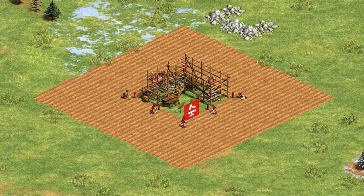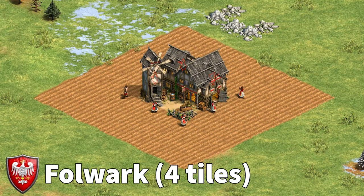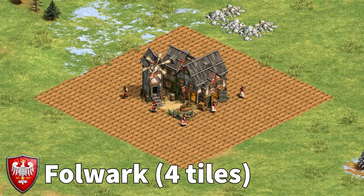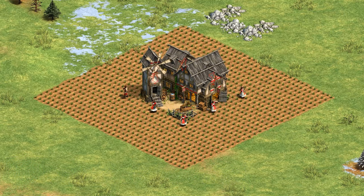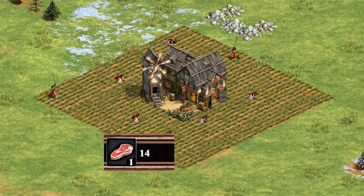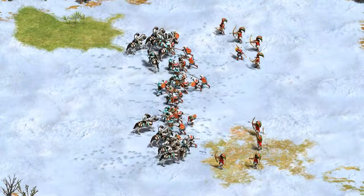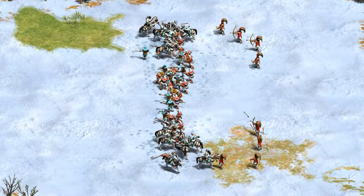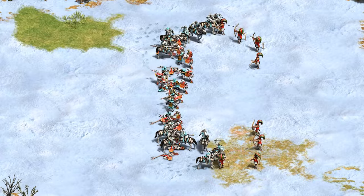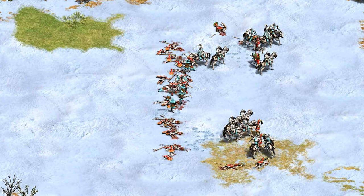When a player seeds or reseeds a farm entirely within the area of effect of a Polish Folwark, the player automatically collects 8% of the food that farm has. So if you plant a fresh, fertile 175-food farm inside the Folwark's area of effect, 14 food are automatically added to your coffers, leaving the farm with 161 food left to gather. For a civilization hell-bent on spamming its knights and cavaliers with a ridiculous discount on gold but not on food, immediately gathering 8% of a farm's bounty is invaluable.